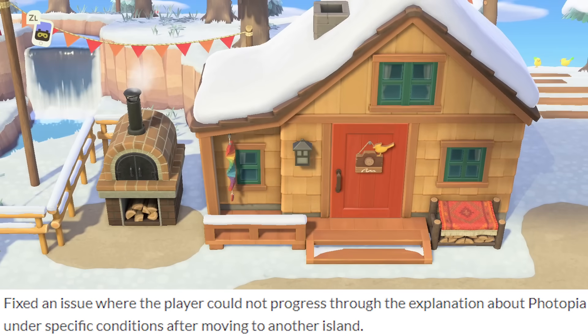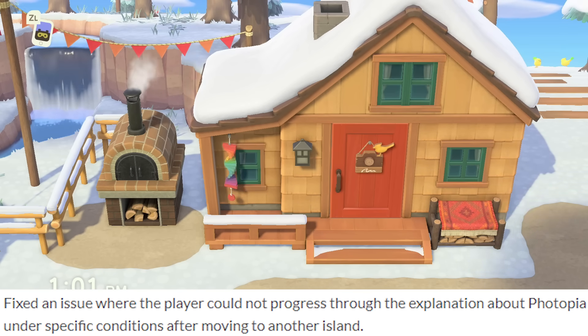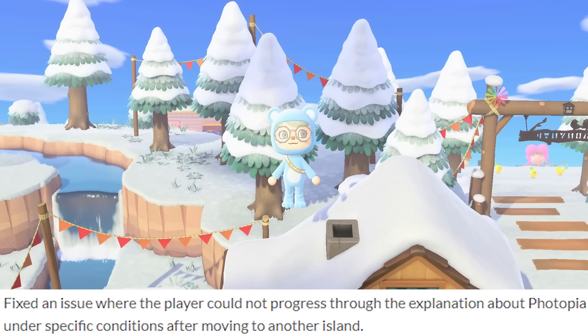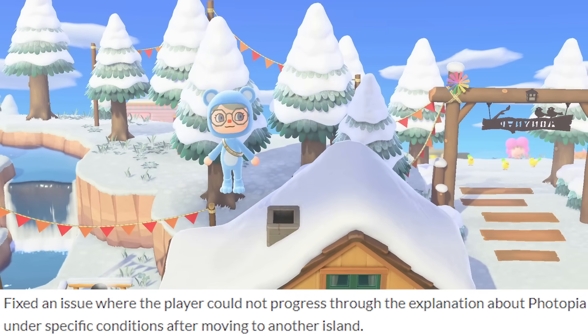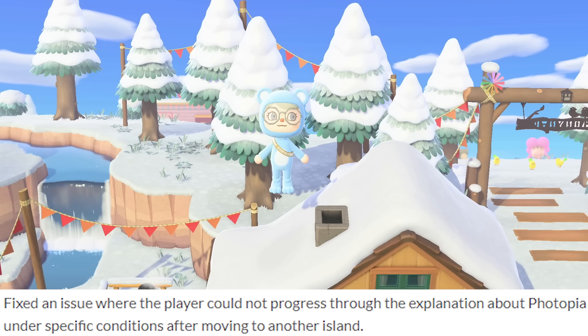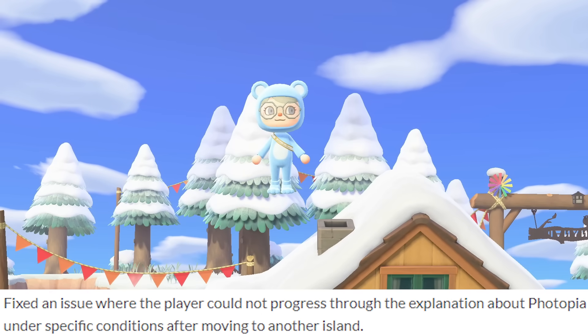In this update, they fixed an issue where the player could not progress through the explanation about Phototopia under specific conditions after moving to another island. This sounds like if you were playing Animal Crossing on one Switch and then transferred your villager or your entire island to a different Switch, it would cause this glitch in Phototopia. I've never heard of this before, but I'm glad it's fixed.